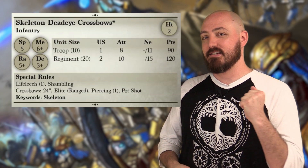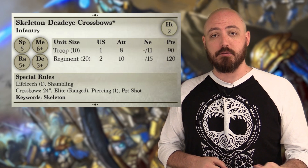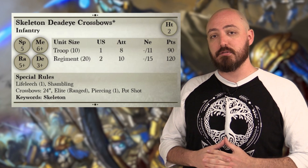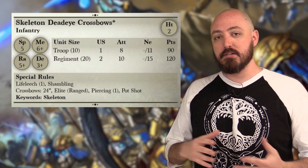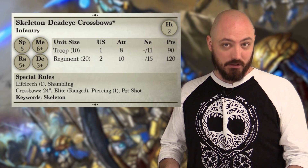Let's start off with the Skeleton Deadeye Crossbows. This is a ranged unit that was introduced in 2nd Edition through the Clash of Kings packs — it was not something initially in the Empire of Dust list. It introduces a new mechanic with the special rule Pot Shot, giving you the ability to still move without as much of a penalty as Reload would.